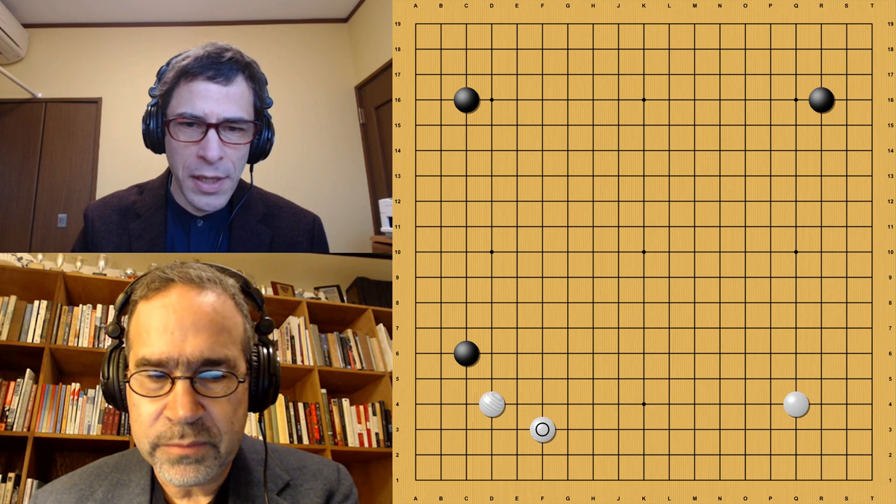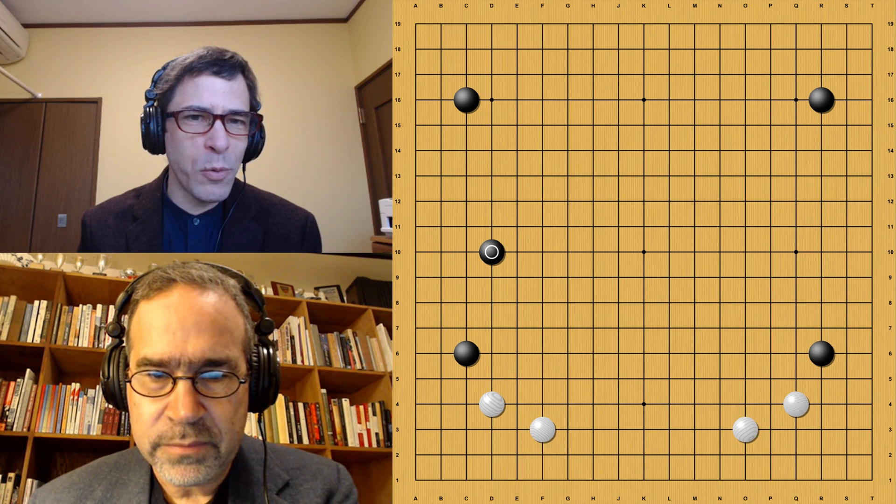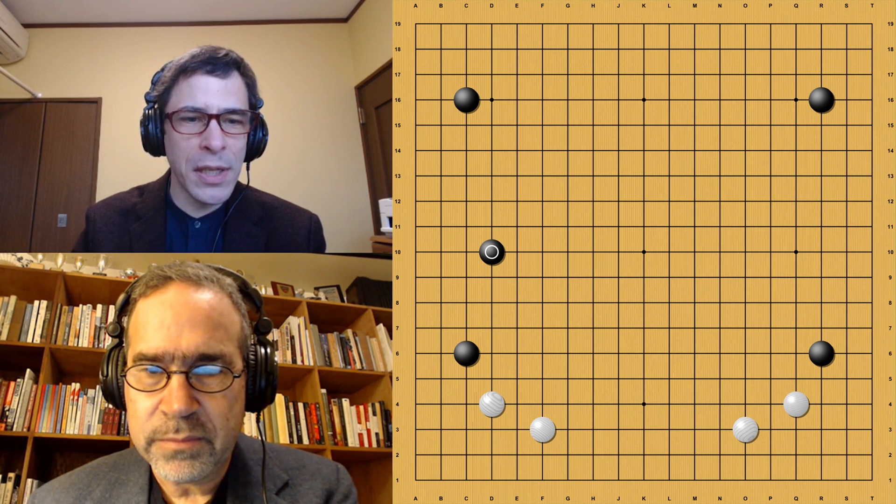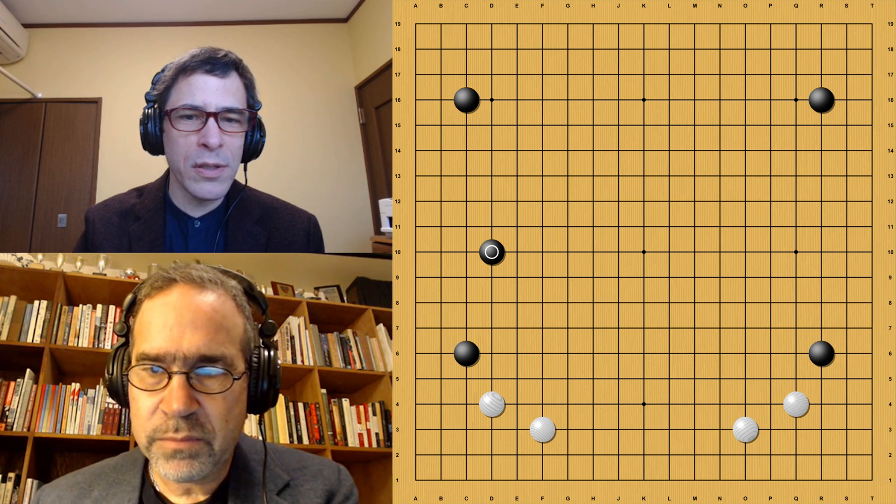In this game, it's Master against Xie Erhao, one of the top Chinese players. Master is just another name for the new version of AlphaGo. Master has White, and he's going to show us a new way of playing a joseki we think we know fairly well. Up to this point, Black is playing a fairly fast-moving game trying to take control of as much area on the board. This is a point where Black on the left side has what we call the Kobayashi-style opening.